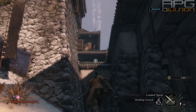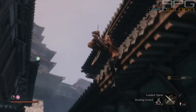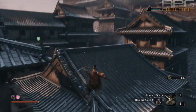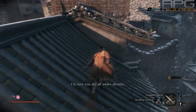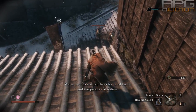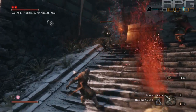Here are some tips on how to defeat General Matsumoto easily. First we gotta deal with his gunmen. To do so, either go on the left side or on the right side and start jumping on rooftops. Both sides are viable. Jump and do the drop stealth attack to kill one of them. After that, start sprinting at the next closest gunman, rinse and repeat until all gunmen are dead.